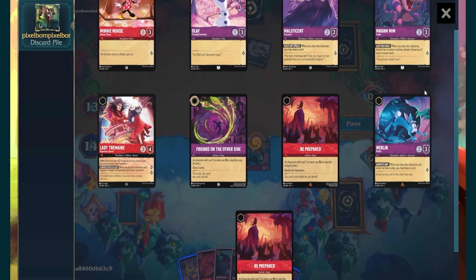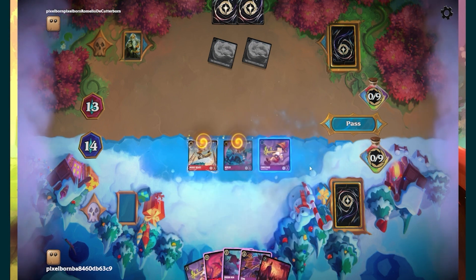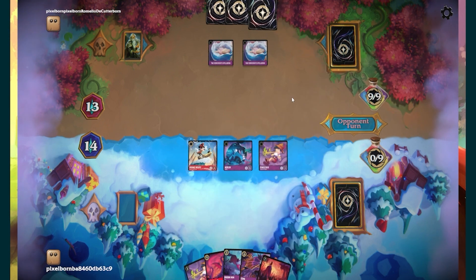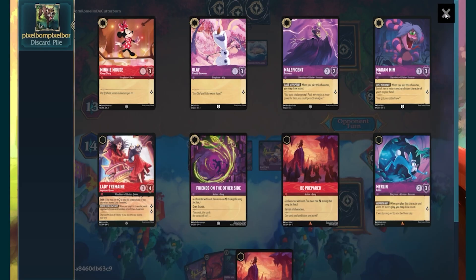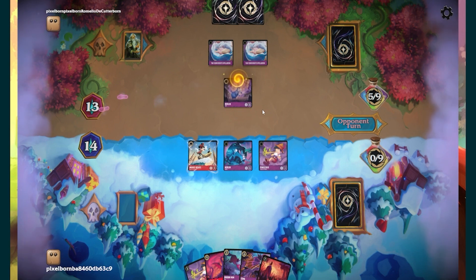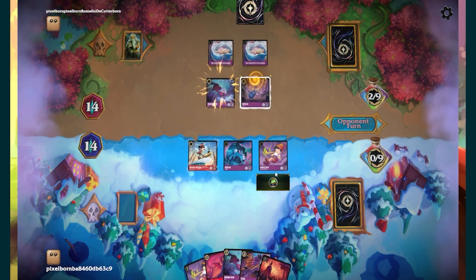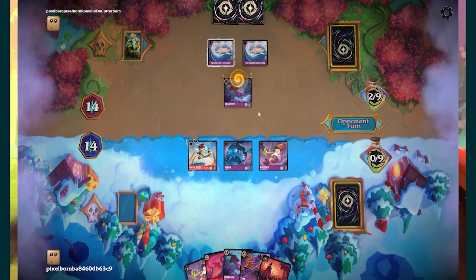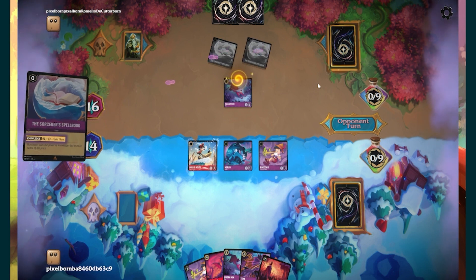He's burnt two Be Prepareds, still has two more left in the deck — he's questing for two a turn. I have to start being a little more aggressive here. If he wants to play another Be Prepared, he can be my guest. I just have to start being aggressive because he's getting two more lore a turn. That's not what I want to see — that puts him up to 16. If I play Maleficent down, wow, he's actually going to be hyper aggressive. That's the problem with these books — they are just so much win-more.